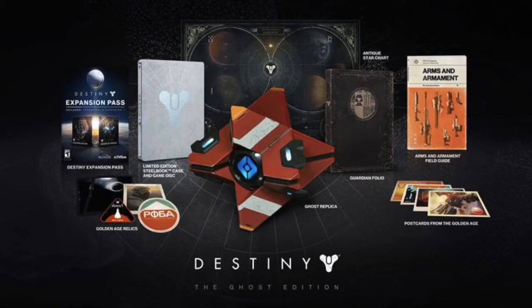Now the final Destiny Collector's Edition, called the Ghost Edition, will include everything from the previous one, plus a Ghost Replica, a Letter of Introduction, and Golden Age Relics. The Ghost Edition will cost you $149.99.